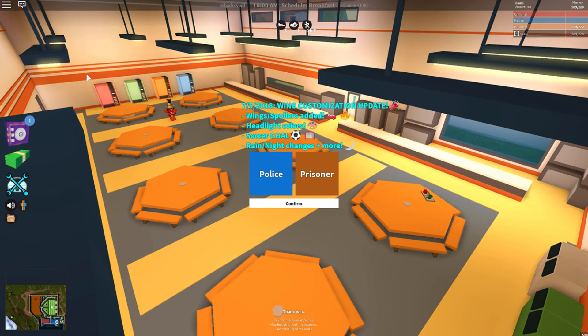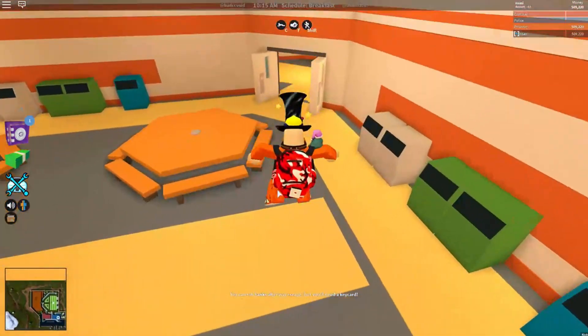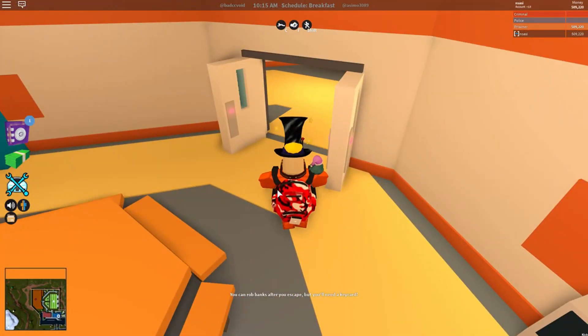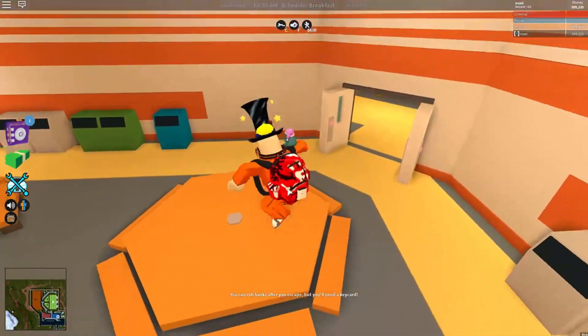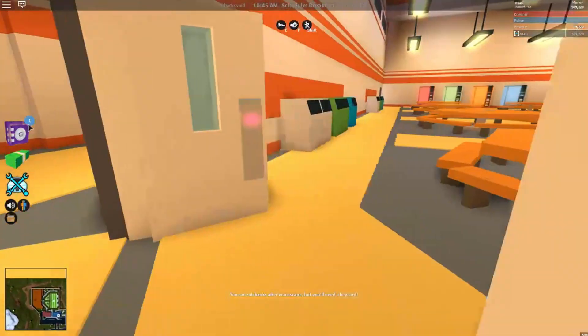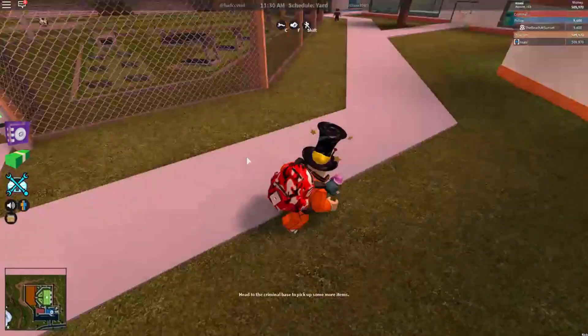In this episode guys, we are going to be showing you a glitch in Roblox Jailbreak for infinite rocket fuel. I'm doing this on a VIP server — you don't have to — but what you need to do is as a prisoner you need to get a key card. I'm going to have my alt account join up on a different device.